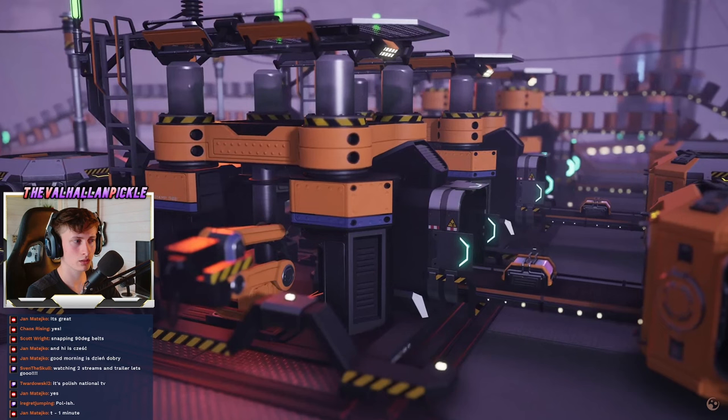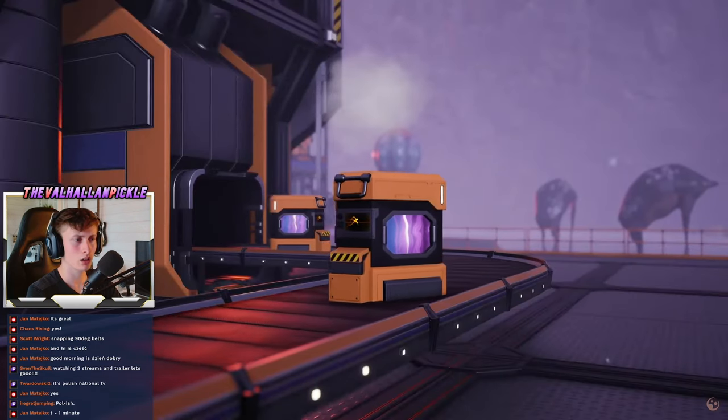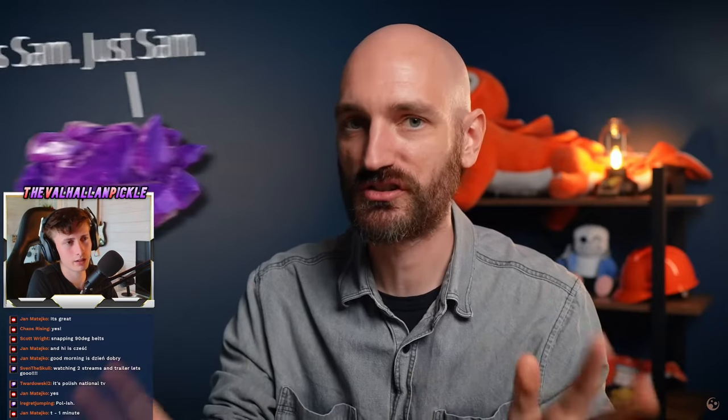SAM fluctuators are created by combining reanimated SAM, wire, and pipes in the manufacturer. By the way, it's just SAM now because it's been renamed to Strange Alien Matter — so it's not 'SAM ore.' Saying 'SAM ore' has the same energy as saying 'ATM machine' — it's redundant. It's just SAM.